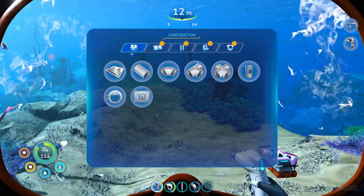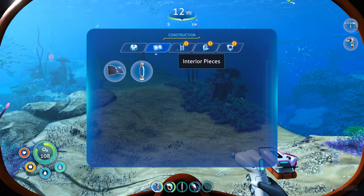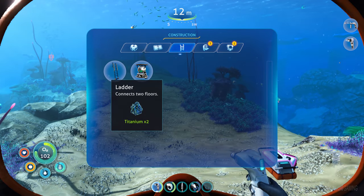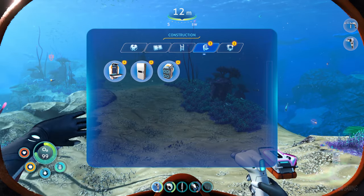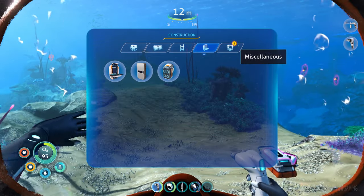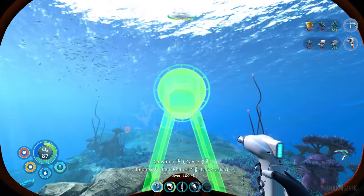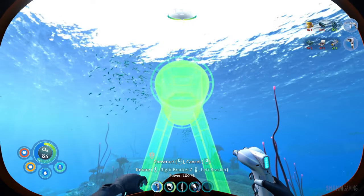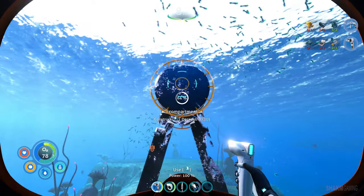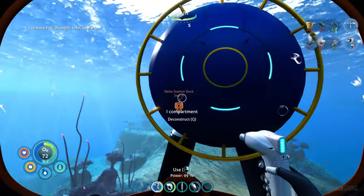Let's see what we can build - we get a lot of recipes: building compartments, hatches, a solar panel for power, interior pieces like a bioreactor, wall lockers, a battery charger, and even a sign. Let's pick a nice spot for our first base - I'm going to do it right here, close to the sea level.